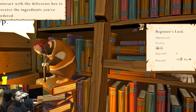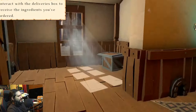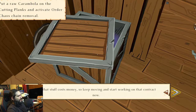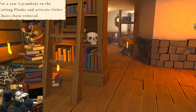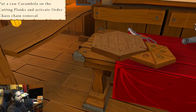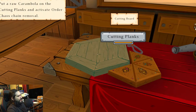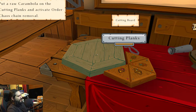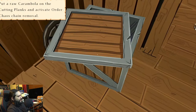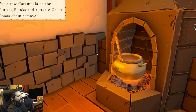I guess we have extra potions we don't need. Deliveries box — where's the deliveries box? Is this it? Ingredients being delivered. Put raw karambala on the cutting planks. Where's the cutting planks? Okay, here we go.